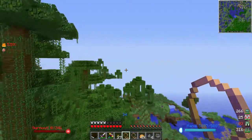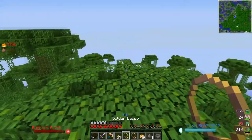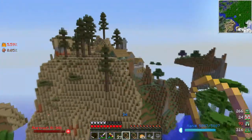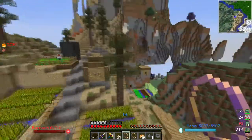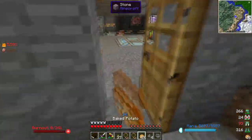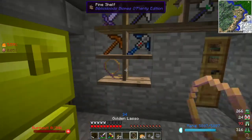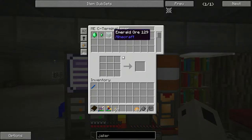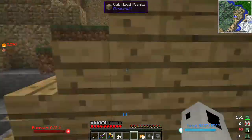The biome we're in is an extreme hills biome. I think emeralds spawn in every biome with Biomes Aplenty, but they're actually really rare - I haven't found very many naturally spawning at all. We've got 17 emeralds and one emerald ore, so we have enough to get us by for now.